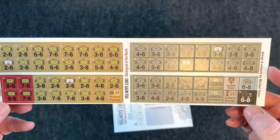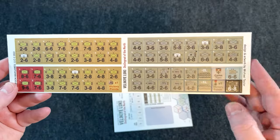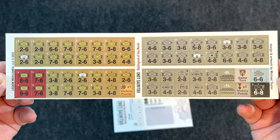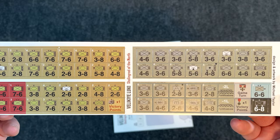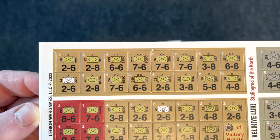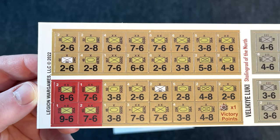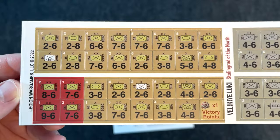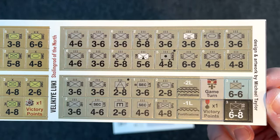We have what looks like about a half or a third of a counter sheet. Design and artwork by Michael Taylor. Here are the Soviet or Russian counters. Numbers are nice and big — going to be super easy to read.